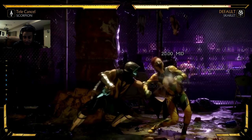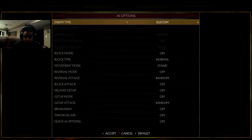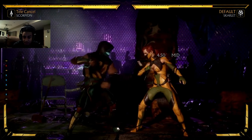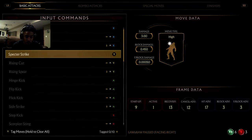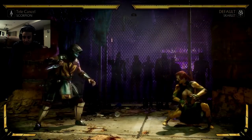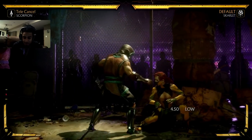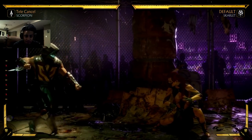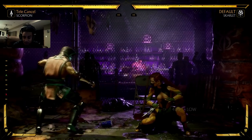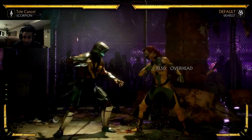Your last two types of attacks are lows and overheads. If she is stand blocking, she'll stop highs and mids, but if she's stand blocking she gets hit by lows. If she's crouching, the lows don't connect. Overheads are the last type — Scorpion's overhead is back three. Notice how she's crouch blocking: the overhead will hit her if she's crouch blocking, but if she's stand blocking the overhead doesn't connect.